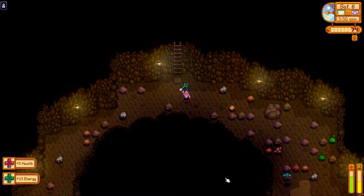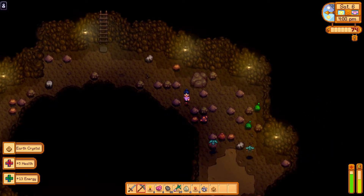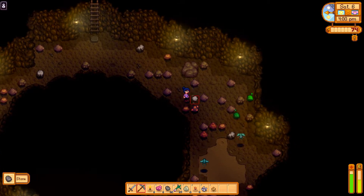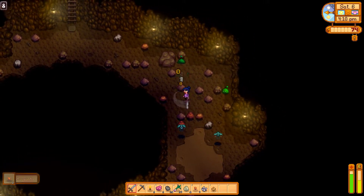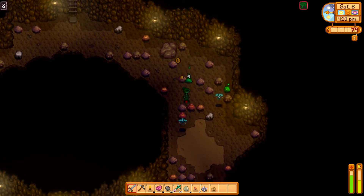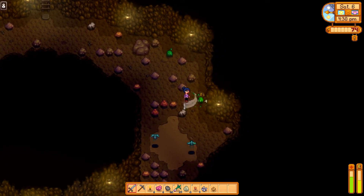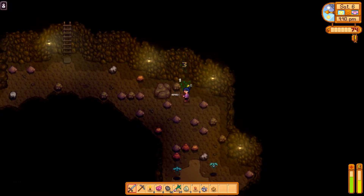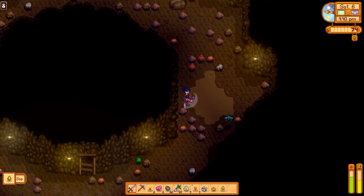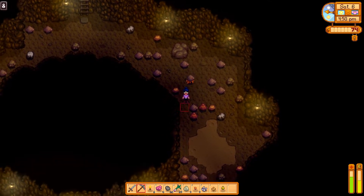I'm increasing my energy and health right now, which feels like we're getting kind of low. The paddle sound is because that rock over there isn't really a rock - it looks like a rock, but it's actually a crab. He'll start attacking me pretty soon, or I can hit him with my pickaxe to get his attention. If I hit him with a pickaxe, he'll wake up.